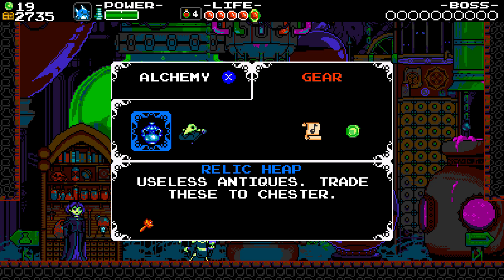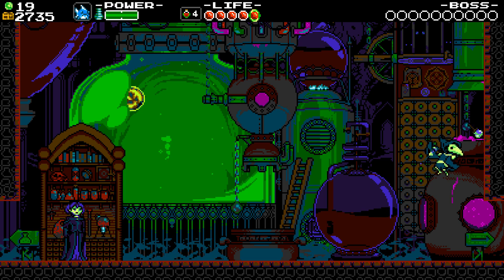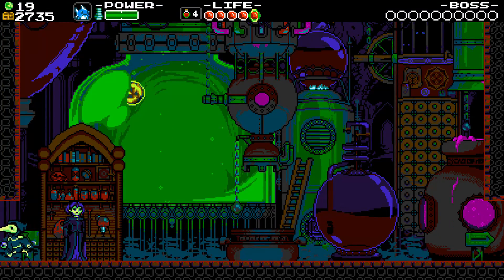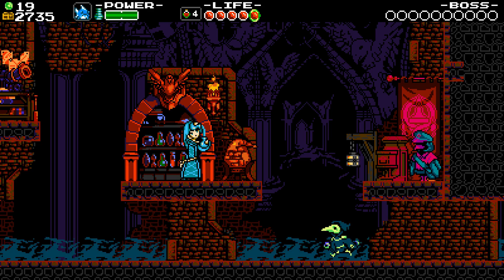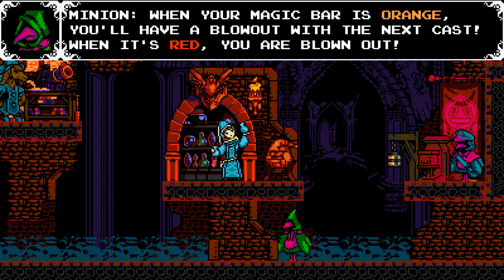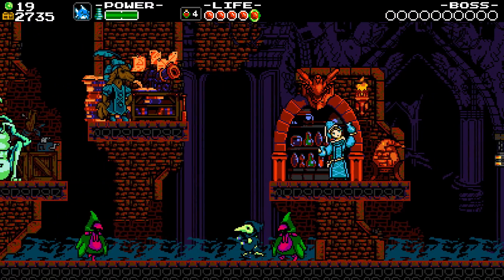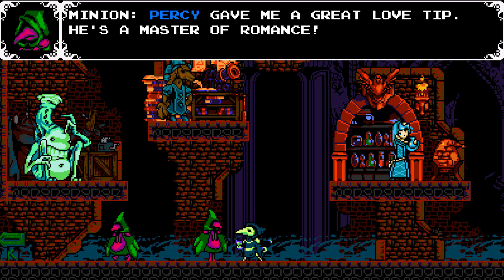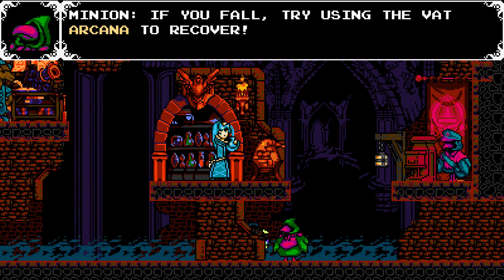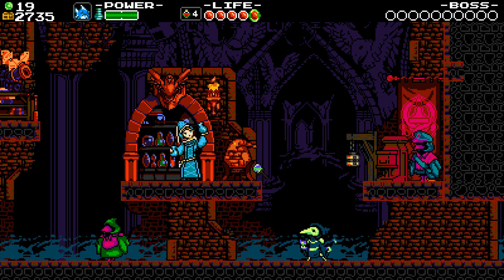'Trade these to Chester' — oh yeah, I gotta find Chester. Do I have to go up there? Chester is in the upper section of the area, unless he's in here and I just missed him. 'When your magic bar is orange, you'll have a blow-up with the next cast; when it's red, you are blown out.' Yes, thank you, I figured that out pretty quickly. 'Percy gave me a great love tip — he's a master of romance.' No he's not.